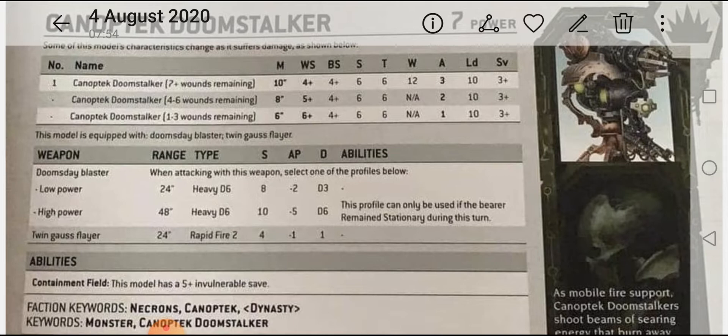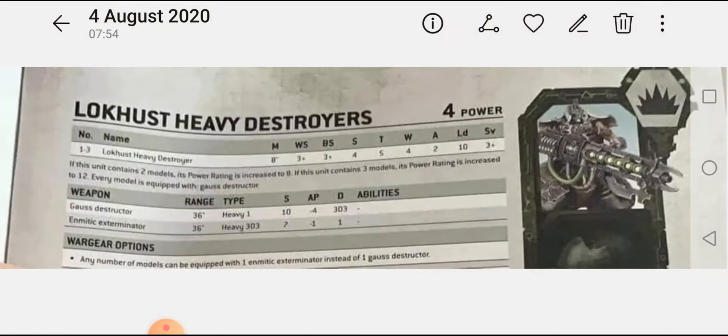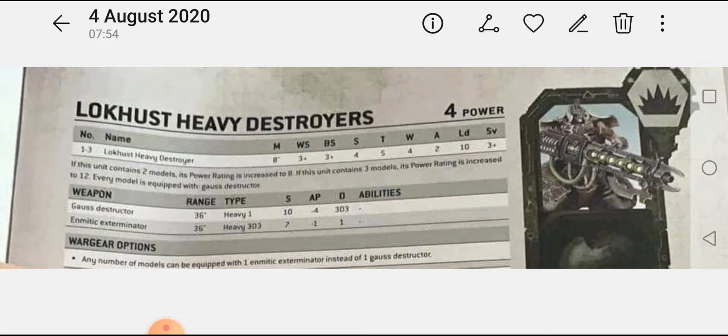It'll be interesting when they come out to get some battle reports. The power rating for the Doom Stalker is 7; what the points cost is, no one knows yet. Now let's have a quick look at the Destroyer — here we have the Locust Heavy Destroyer, power rating 4.